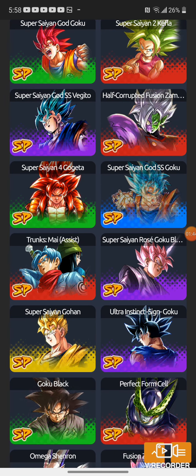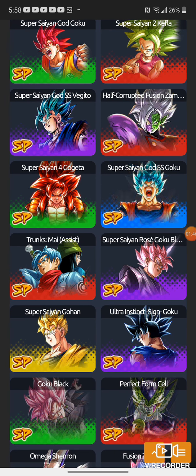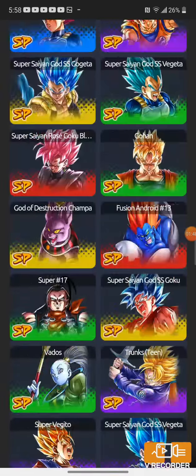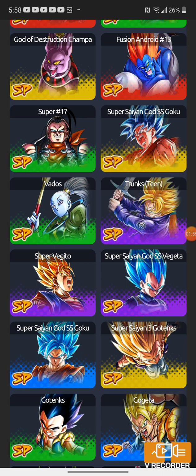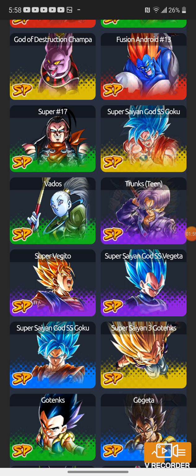Maybe in the third part of the anniversary reveals we can get Super Saiyan Blue Shallot. That is what everybody is waiting for — last year we got Super Saiyan God Shallot, but this year we need Super Saiyan Blue Shallot. Maybe when the story mode updates we can get him, because that's the form everybody wants to see on Shallot.